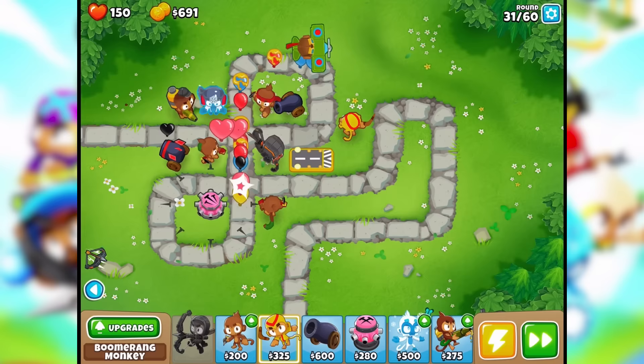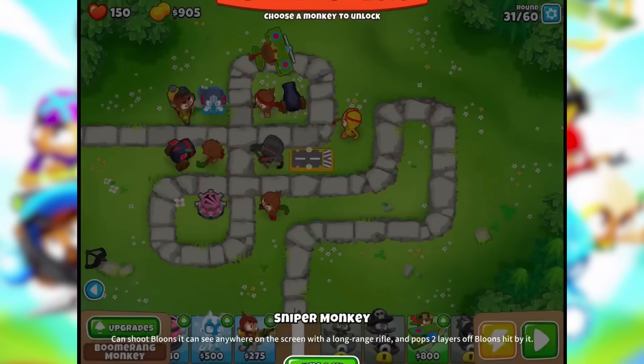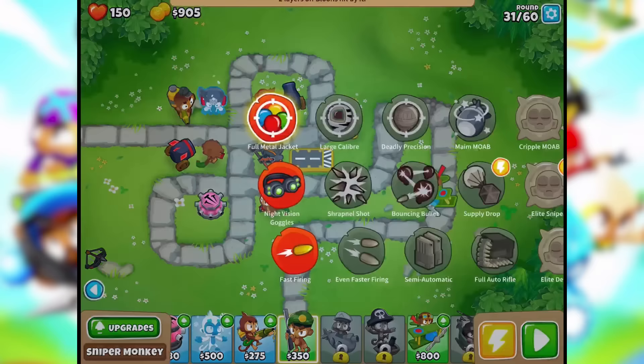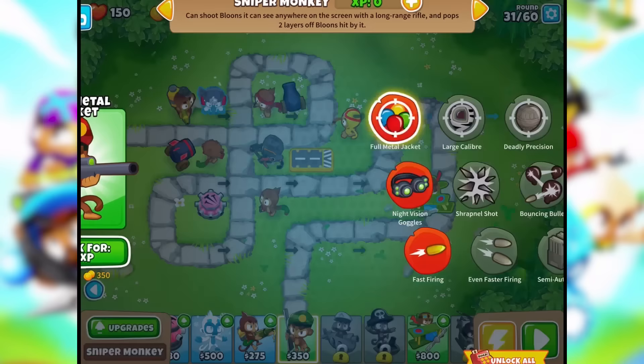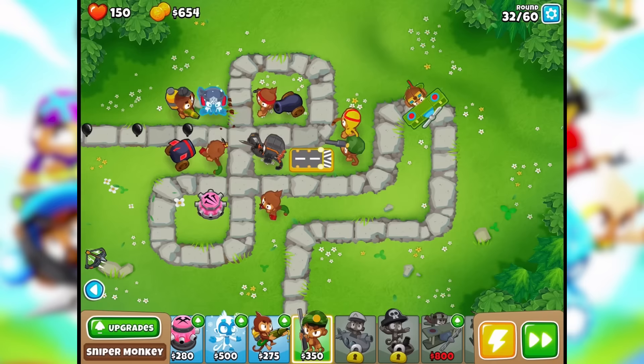Level up! Military monkey — sniper monkey, yes. Night vision goggles — allows you to see camo balloons. It's perfect! So I guess we'll put one of him out. He has a pretty good range. This is getting really complex.